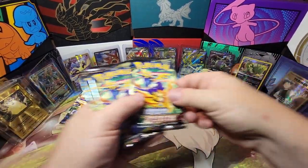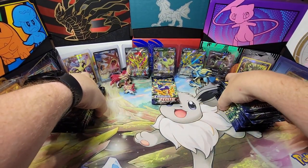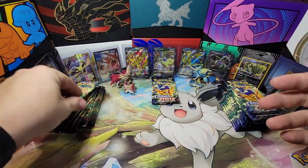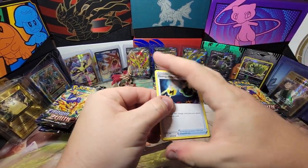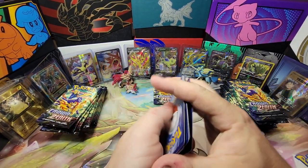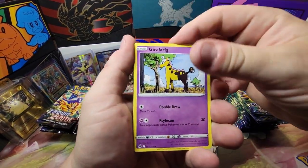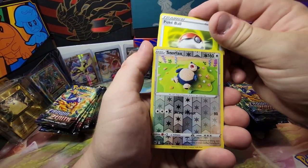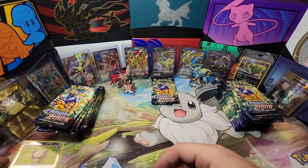We're going to split them up, one in the middle for Tyranitar. Zamazenta versus Zacian — let's check it out. Pack number one, we're going for the gold cards. It's been a long time since I've pulled anything out of this set, it's very disappointing. I usually do really well with subsets but not this one. We got energy retrieval, Exeggcute, Cherubi, Yangoose, Snorlax, and Enamorus — starting off kind of thin.